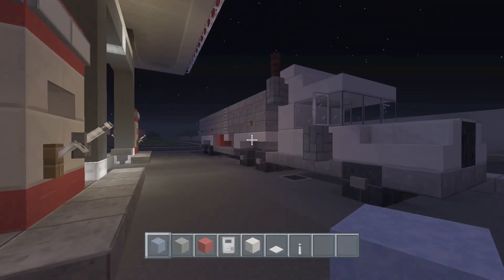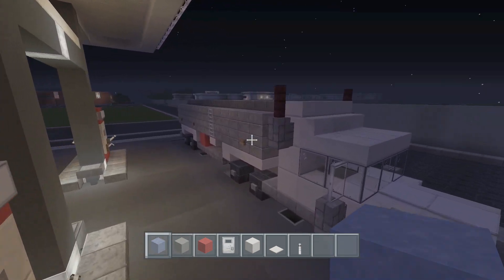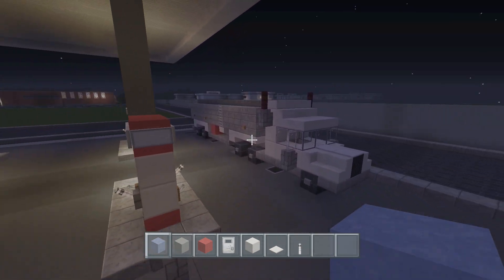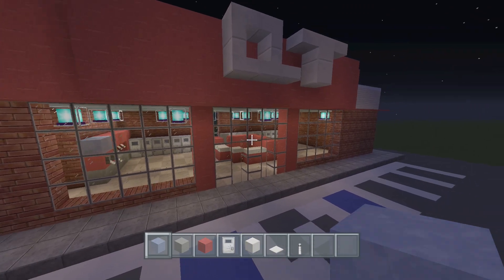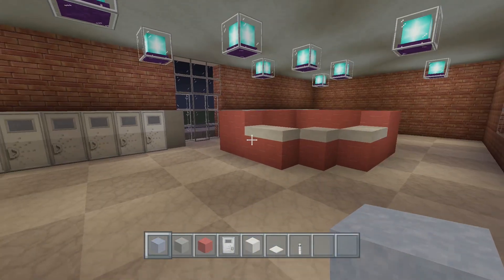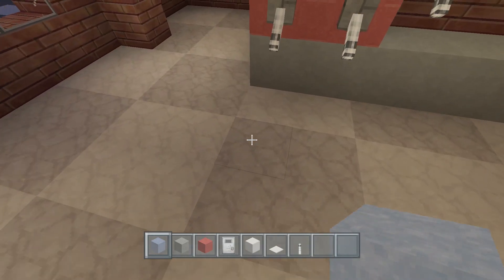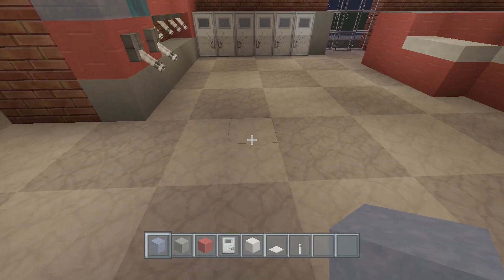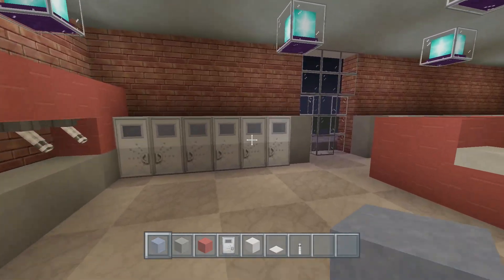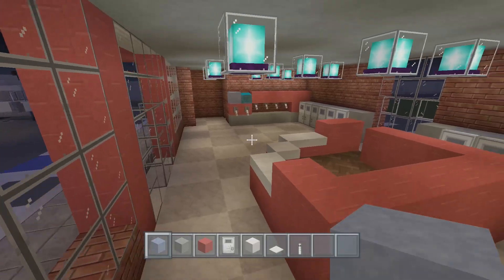I added a fuel truck - if you want to know how to build that, there's a tutorial linked in the description. Basically everything's the same, just recreating what we had before. For the floor I used light gray stained clay and white stained clay.